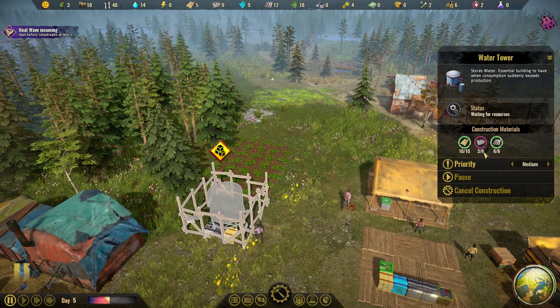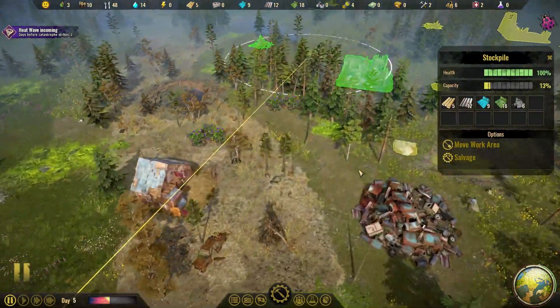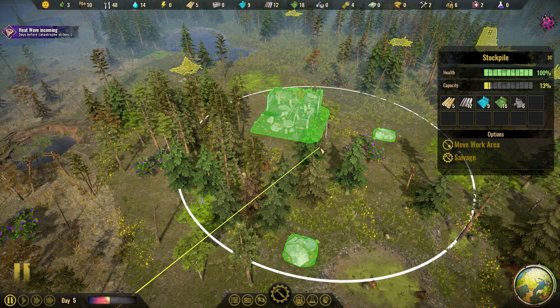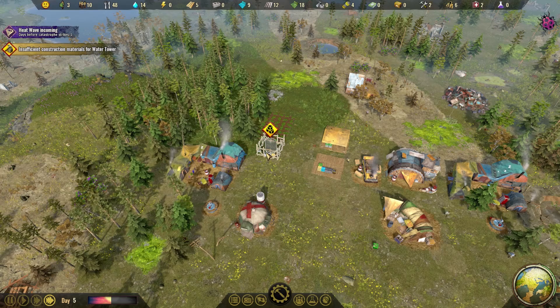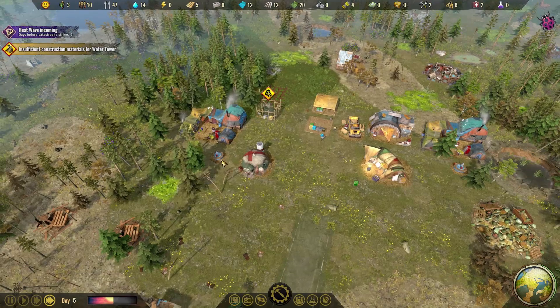So this is the water tower — we need to get this done. We need some more concrete. We're actually grabbing concrete from here, but not from there. Let's focus on concrete only in this circle now from the stockpile gathering. There's a large bit and a couple of small bits, so we will get concrete in order to get that tower finished. That's very important because otherwise who knows what will happen when the heat wave hits.